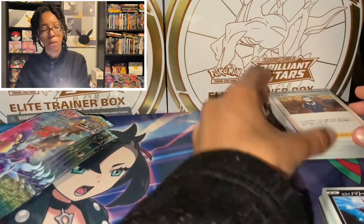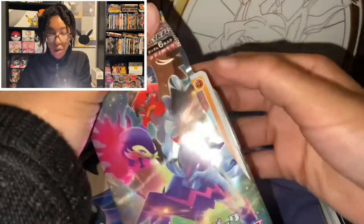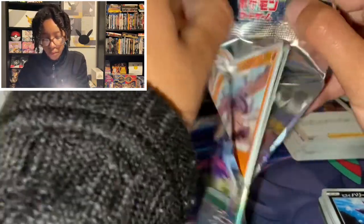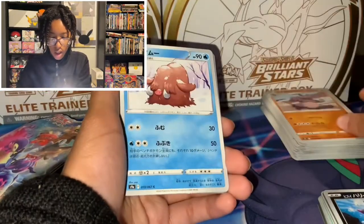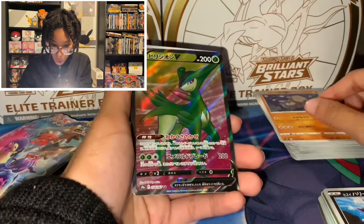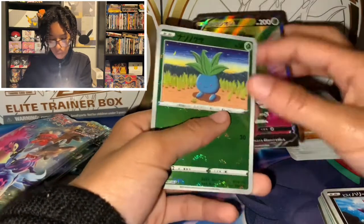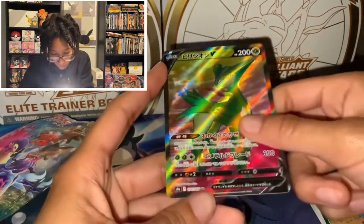Now that I think about it, Bewear wasn't in this set — I think Bewear would fit, although it is from the Alola region. Cards: Rhydon, Piloswine, Noctowl, Relicanth. Whoa! Reverse Holo Audino, and a Full Art Barraskewda? It looks like a full art.